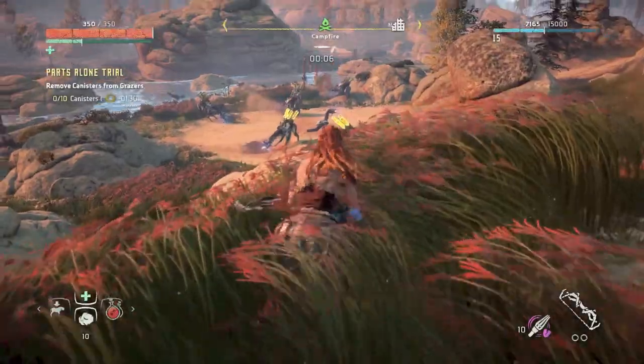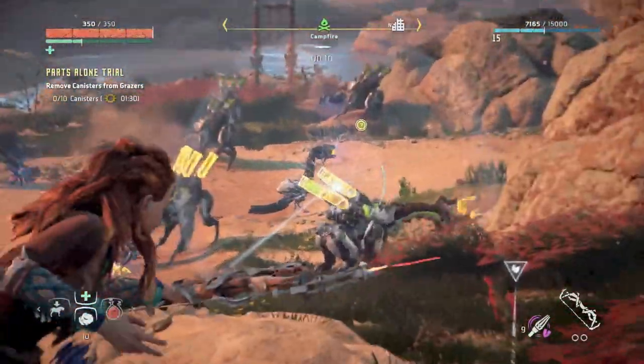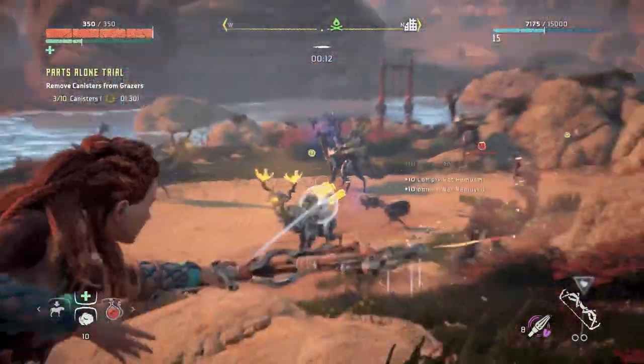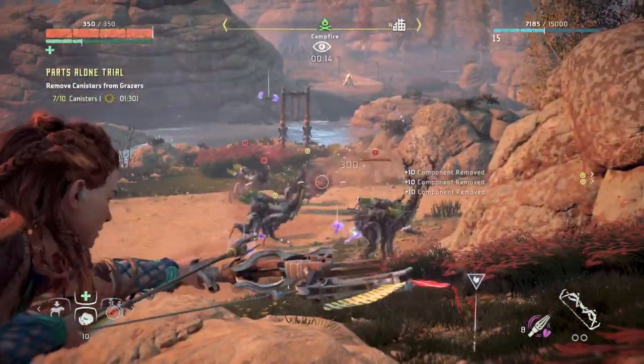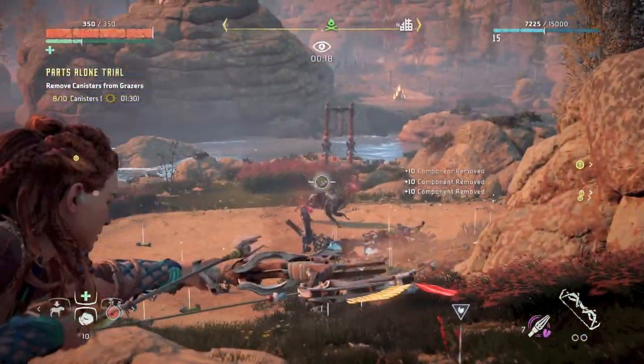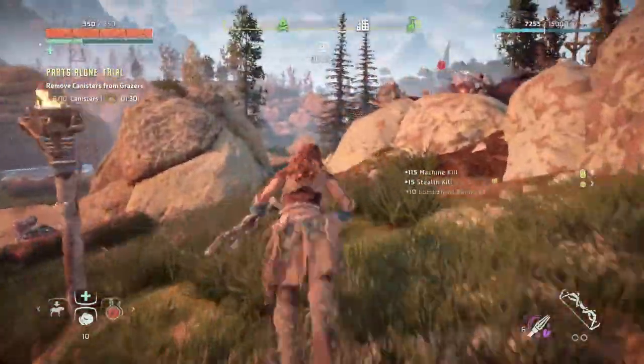You have a minute and 30 seconds to achieve a Blazing Sun score. With the terror blast arrows, you're going to make very quick work of these canisters. These first two shots have netted me seven canisters. As you can see, they're hightailing it and running out of there, so now you need to chase them.